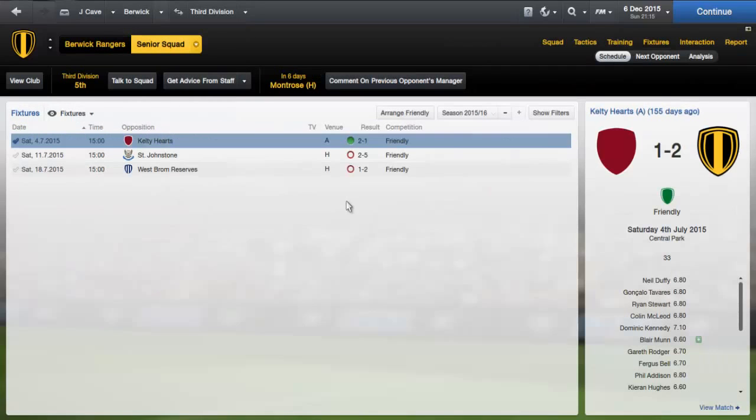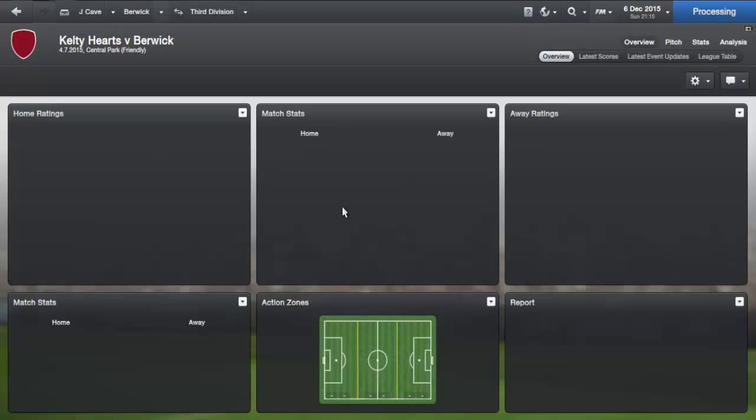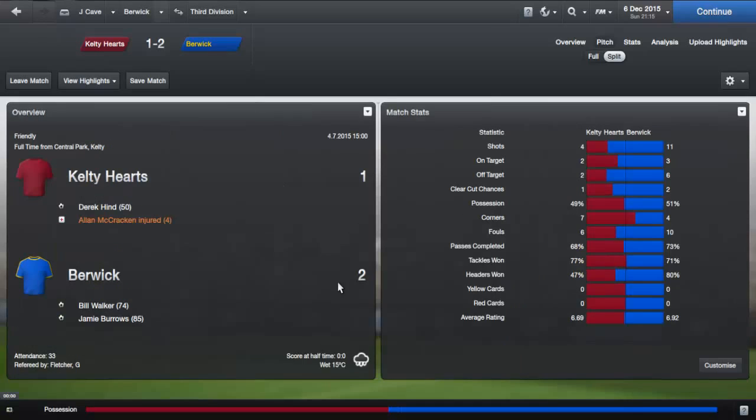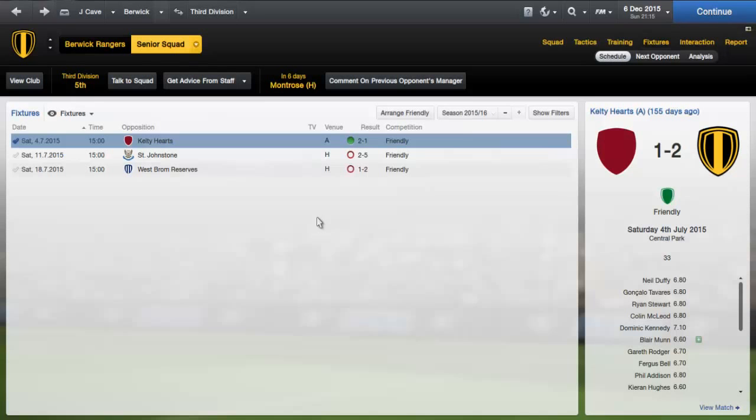So if you go back onto your fixtures and click it, pretty much straight away anyone with a better computer will just load straight up. Obviously there's a tiny bit of a delay because my computer is not great, but it's straight onto all the facts and stuff. I just thought I'd show you how to do that because obviously there's a lot of people moaning and people might want to know how to do it.